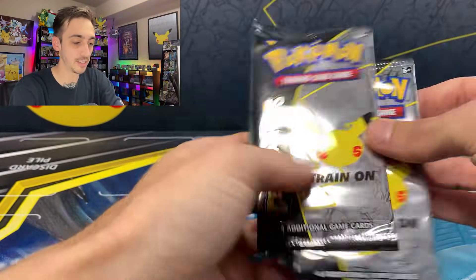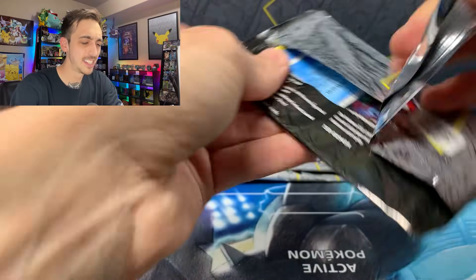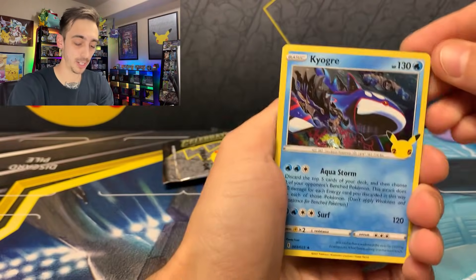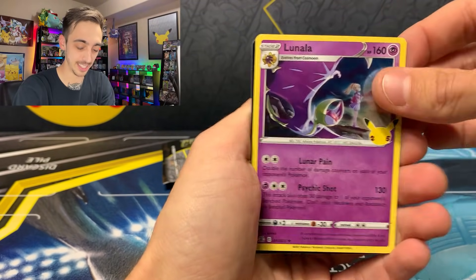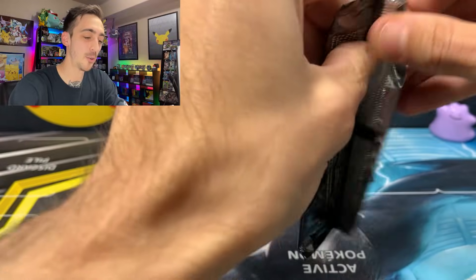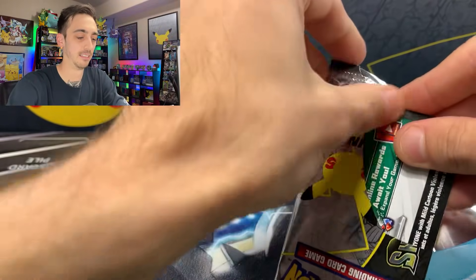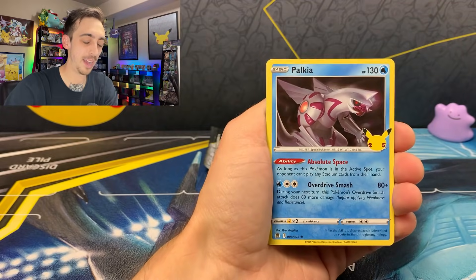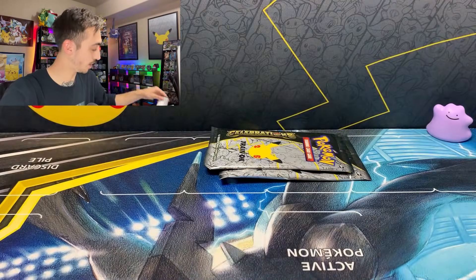Four packs of Celebrations — I think I'm missing about eight or nine cards. Still need that Rayquaza, still need the Charizard, still need the shiny gold Mew. Kyogre, Cosmoem, Dialga, and a holo Lunala in this one. Yveltal, Palkia, and another Lunala for the last holo in that pack. And a very miscut code card for you.